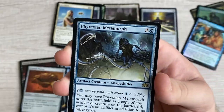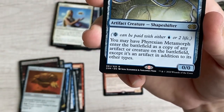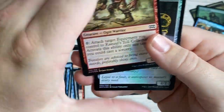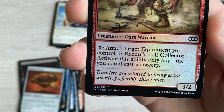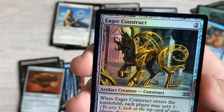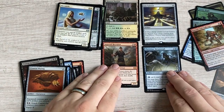Phyrexian Metamorph - also very cool. Phyrexian mana can be paid with blue or two life. You may have Phyrexian Metamorph enter the battlefield as a copy of any artifact or creature on the battlefield, except it's an artifact in addition to its other types. The foils are commons - Kazuul's Toll Collector for zero, attach target equipment you control to it as a sorcery. Eager Construct - each player may scry one, and you get a Clue token.